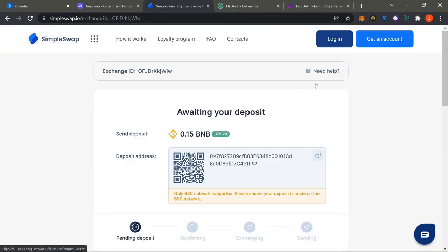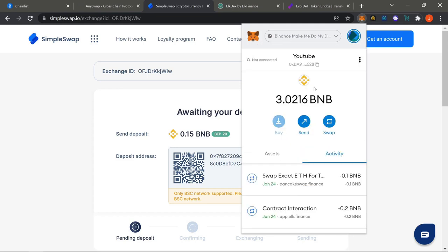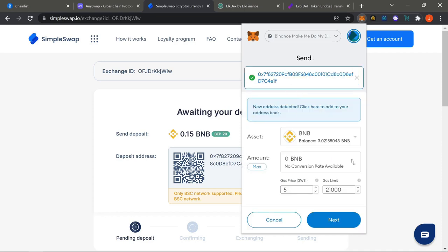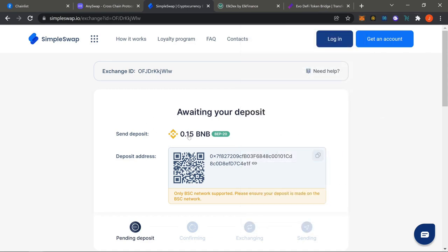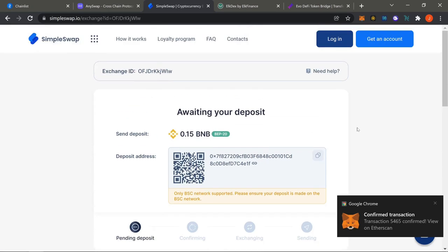Essentially it's going to send the BSC BNB and convert it to your Ethereum Mainnet. It's super easy — no issues. Take the deposit address from Simple Swap, copy it, go to your MetaMask BNB side, click Send, paste the address, verify the first five characters match, enter the amount (0.15 in this case), click Next — and that's basically it. The contract will exchange BNB to ETH and send that ETH to your recipient address.